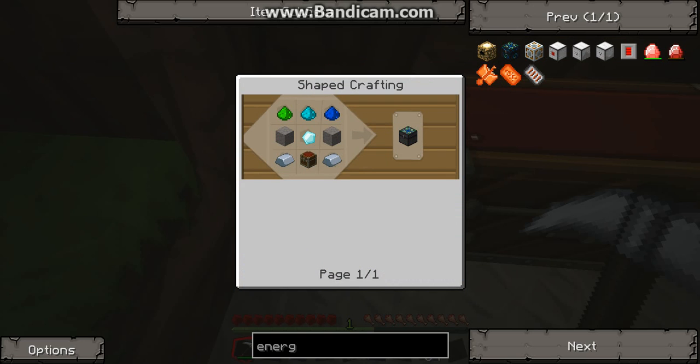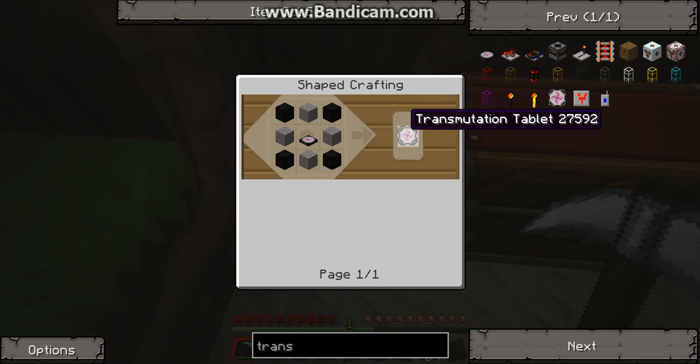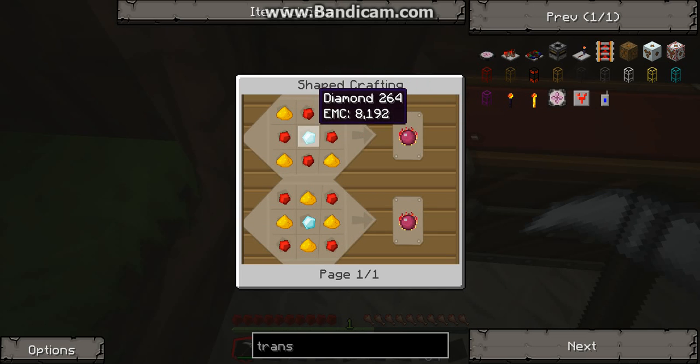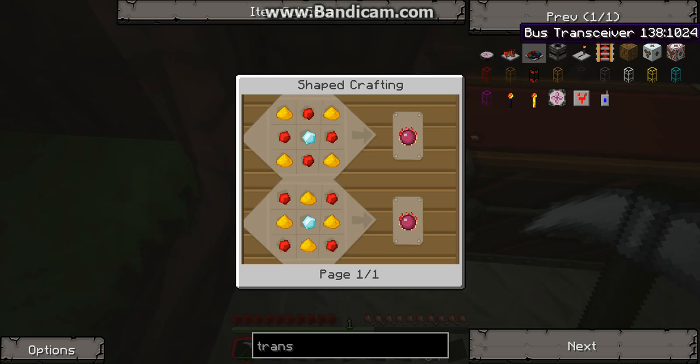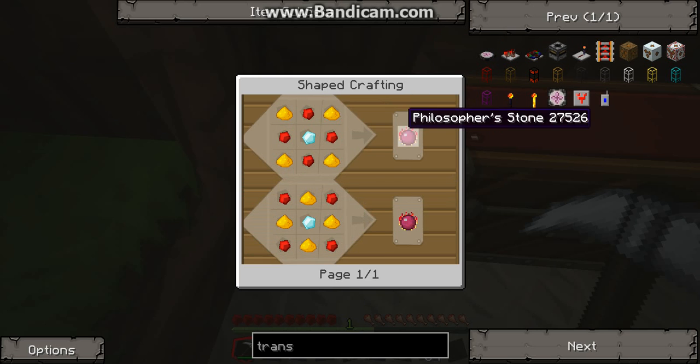Okay, let's try transmutation. Let's start with the transmutation tablet. That's flying balls — I just want to make that. Okay, so Philosopher's Stone... I basically need a lot of stuff. Let's go mining.